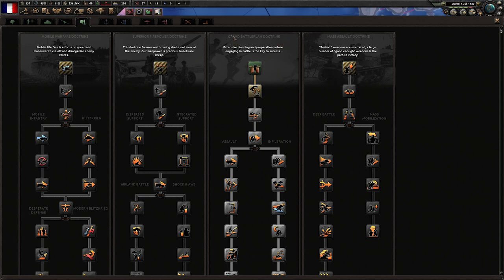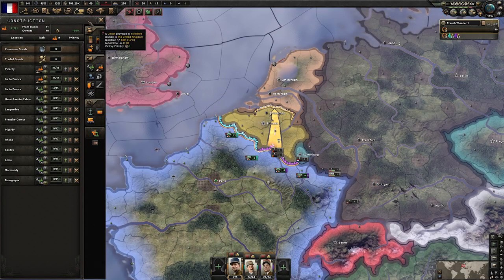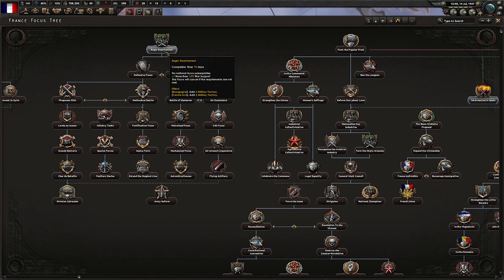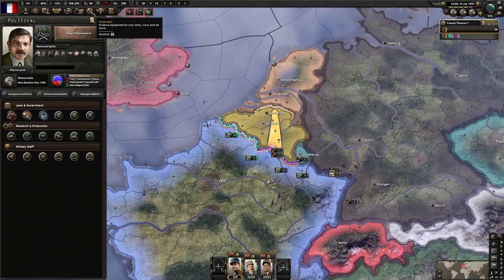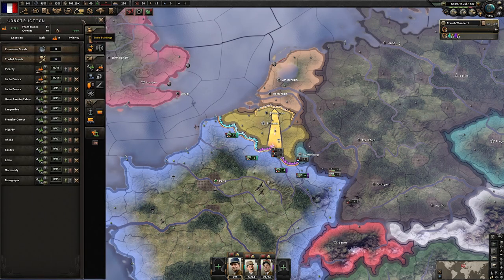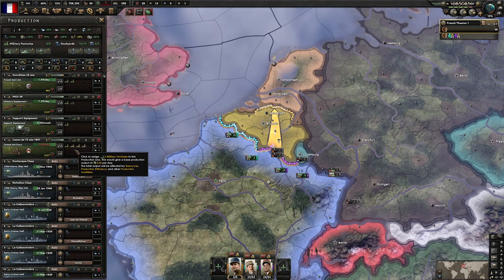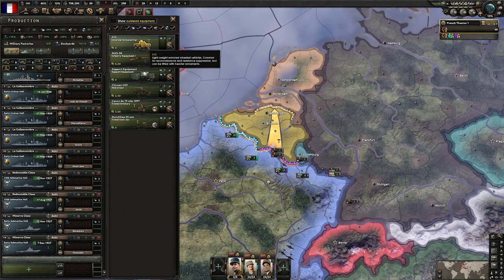We're also going to abandon Grand Battle Plan for Superior Firepower as soon as we are able. Now with Japan declaring war on China and the world slowly starting to smolder, we have enough war support to Begin Rearmament, giving us four military factories. Let's do that. In preparation, we can set up some more production lines: increase our infantry equipment a bit, same for towed artillery, and start the construction of some armored cars.